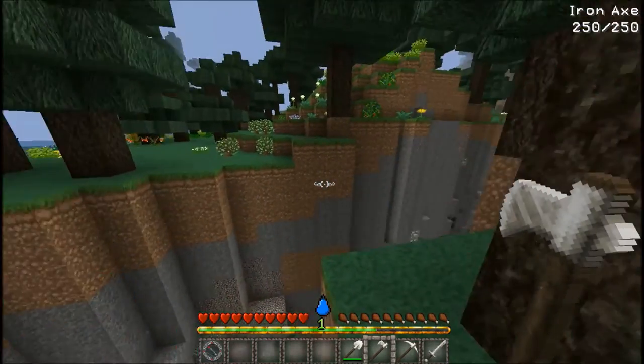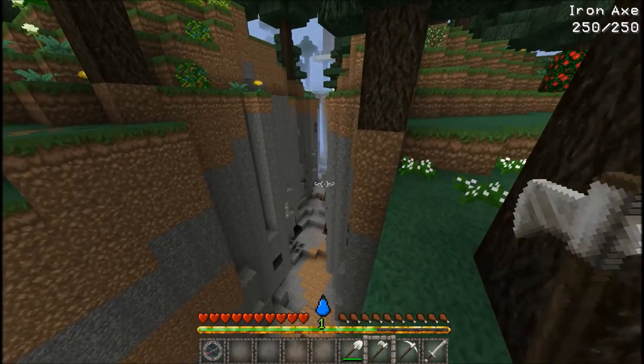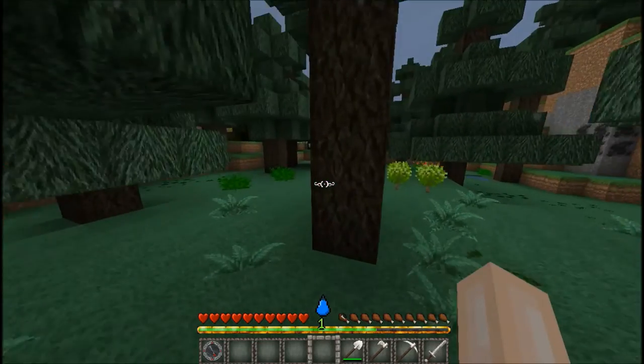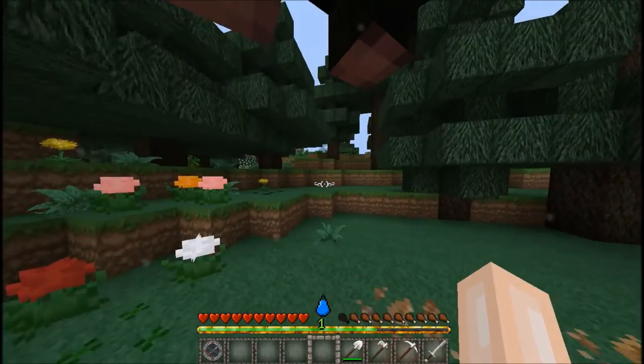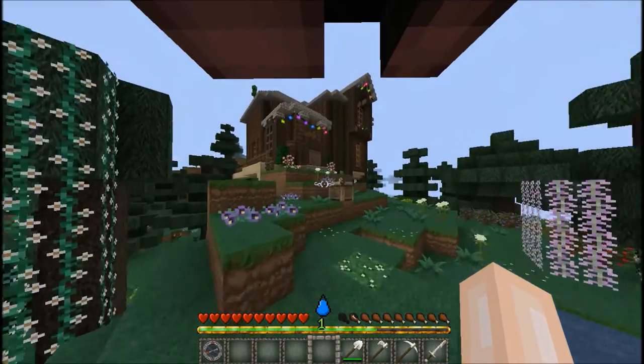So this is a ravine right next to the house. I'm thinking I'm going to put a bridge over it because it's kind of nice. There's a fox, a bunny — oh my gosh, a bunny! What should I name it? I want to name it midnight... or Boba. I want to name it Boba! We're going to take Boba home. I came out to get wood and I got distracted and I'm coming home with a bunny — definitely the wife that I am.